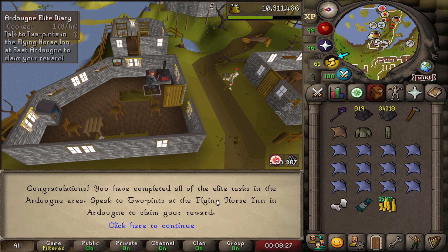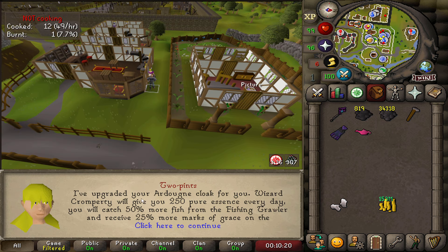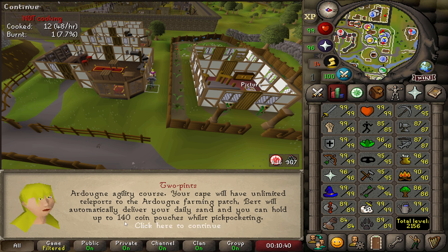Speak to two pints in the Flying Horse in Ardougne Elites — yes, that's massive. Absolutely massive. 250 pure essence every day — that's broken, that's crazy. The big one is more marks of grace on the Ardy Agility course, but obviously I need a bit more agility levels before I can do that reliably. And I also get free sand, which is quite nice as well.